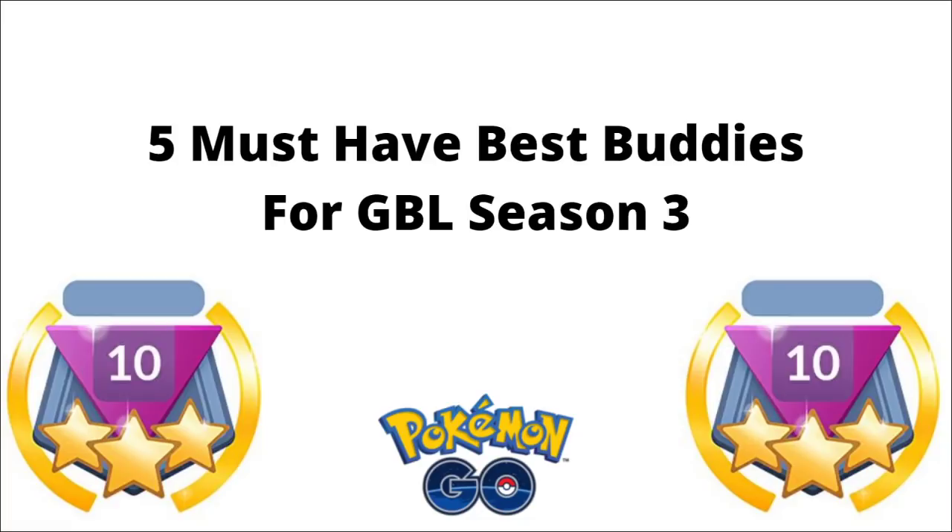Welcome everyone to another video. In this video we are going to be covering the five must-have best buddies for season three. Best buddies allow you to go from level 40 to level 41, or level 39.5 to level 40.5, which is helpful especially for Pokemon that max below the cap for their league — 1500 for Great League, 2500 for Ultra League, and unlimited for Masters.